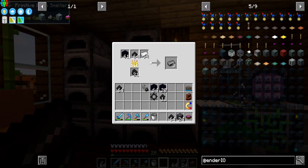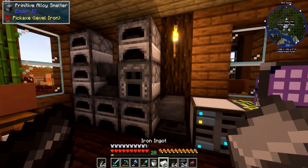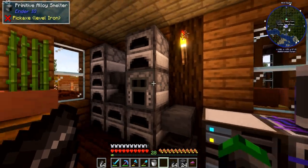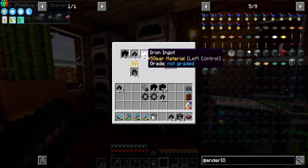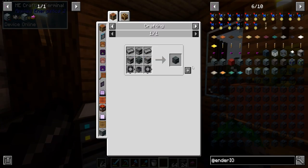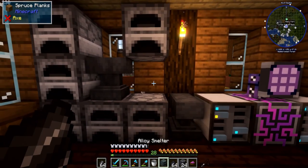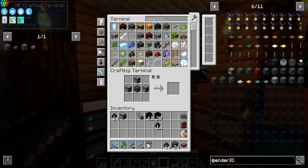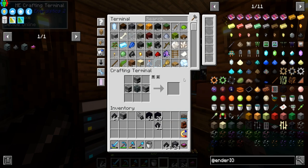I'll throw these into the alloy smelter — full stack of everything except iron, which we're running low on. We've got three more bi-metal gears, which means we can make our second gear. Now we just need two more to process and we can make ourselves an alloy smelter. With those processed, we can now make the alloy smelter — oh my gosh, has it been a while! Oh right, we need to make a capacitor too.